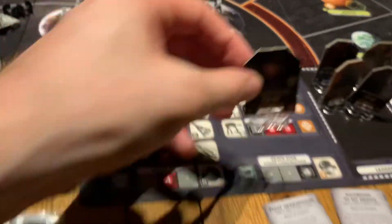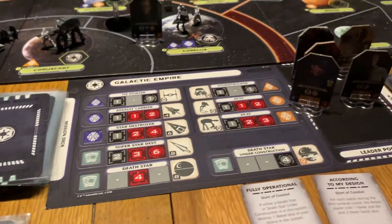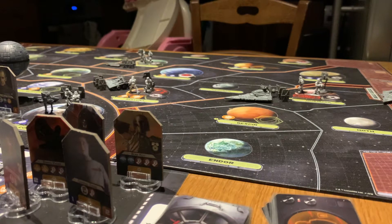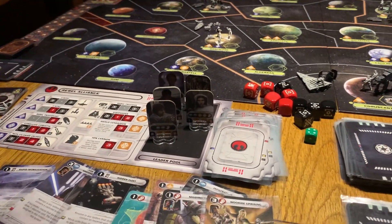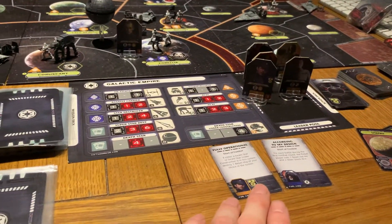The Empire randomly draws an action card and gets Moff Jerjerrod — the Death Star guy. For Rebel recruitment, I draw two cards and choose one: Luke or Chewbacca. I almost always go for Luke, so I take him with the Son of Skywalker card. The Empire gets Jerjerrod with his operation card.